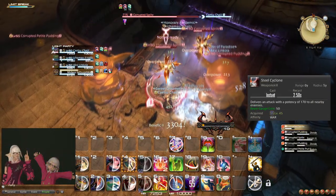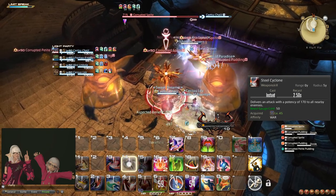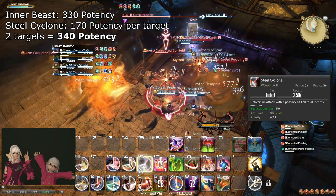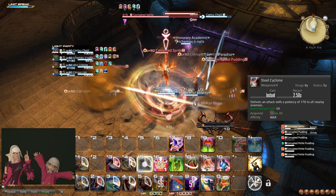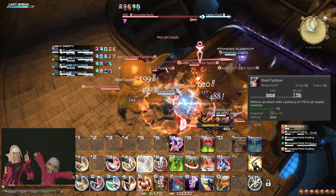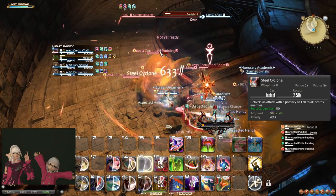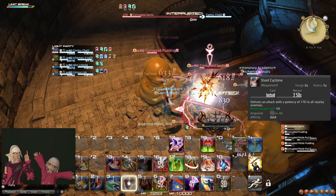At level 45, you learn the weapon skill Steel Cyclone. This attack is an AoE alternative to Inner Beast, which beats it on two or more targets. Take note that your AoE combo does not generate any Beast Gauge, so if you are in a single-target or two-target situation but know an AoE situation is coming up shortly, it may be beneficial to stockpile Beast Gauge for that specifically. On AoE, if possible, you want Mithril Tempest and as many Steel Cyclones as you can during Berserk, though often this will be zero Steel Cyclones.